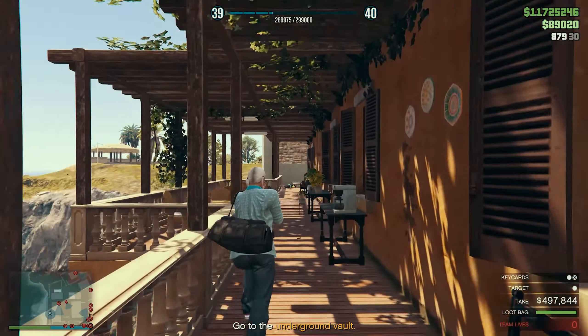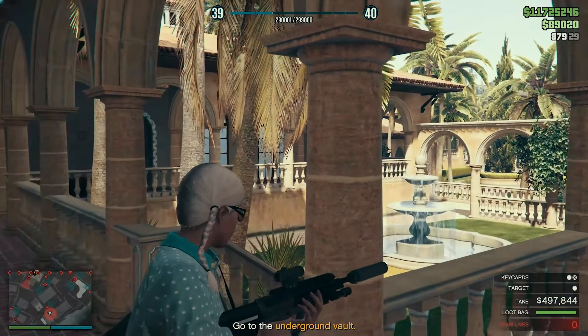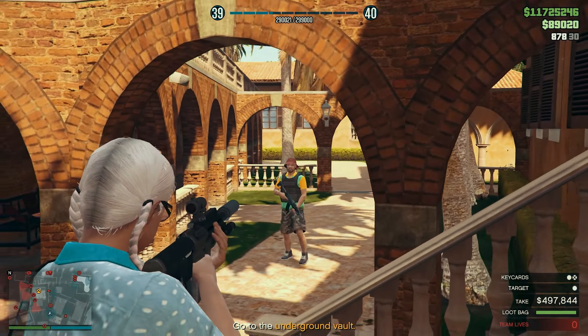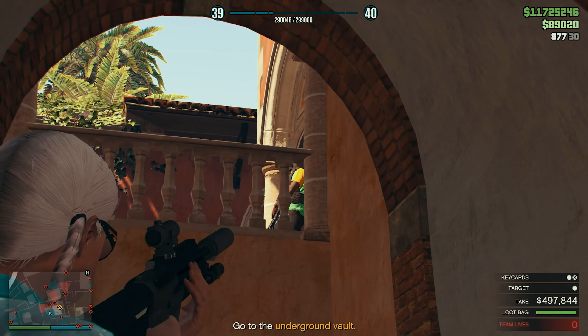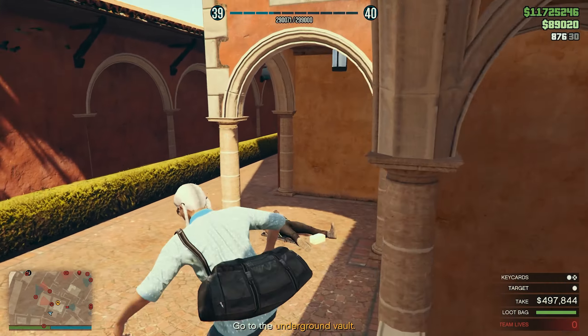If you are considering using the cliff as an escape route, I have done some calculations and you will have a better chance of survival running directly at the bullets. I won't run, I won't win. This is meant to be my island battle — it's turned into my personal hell. But I'm not leaving.